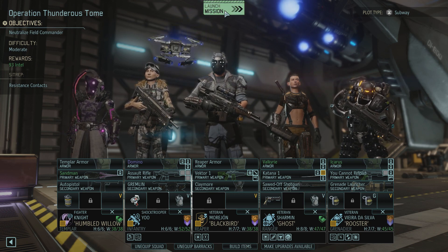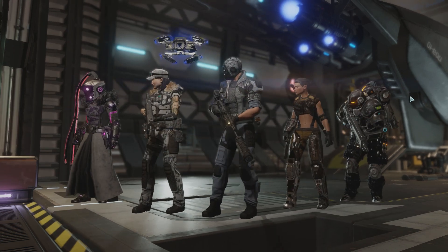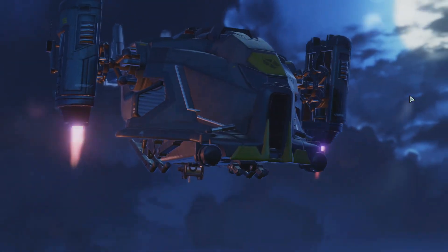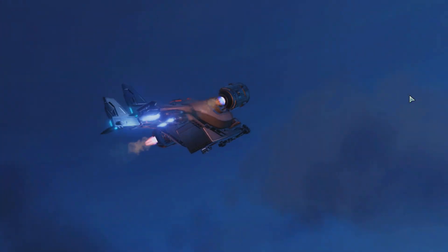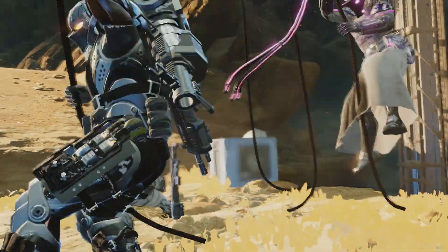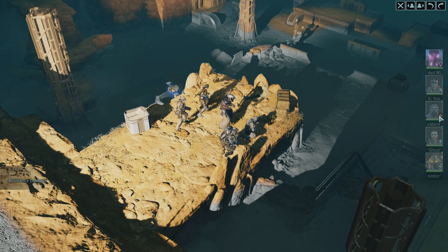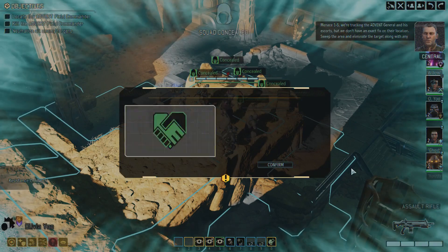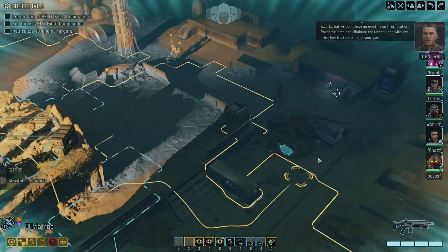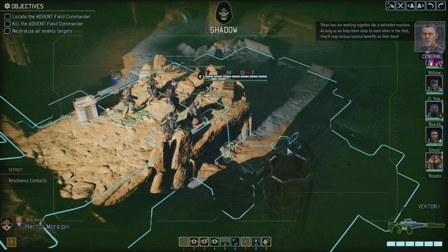Let's start Operation Thunderous Tome — not Thunderous Dome, Thunderous Tome. Sky Ranger, deploy. In position to drop. Oh hey, we have this map. This is from the Alien Rulers DLC, right? I haven't done that mission in a while.